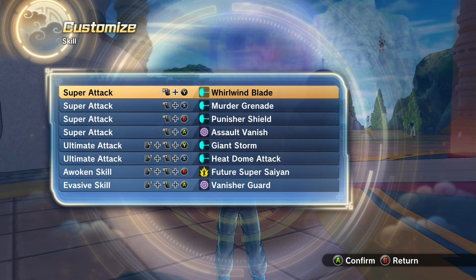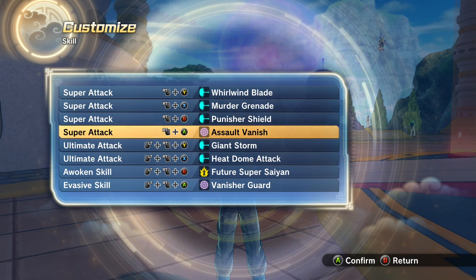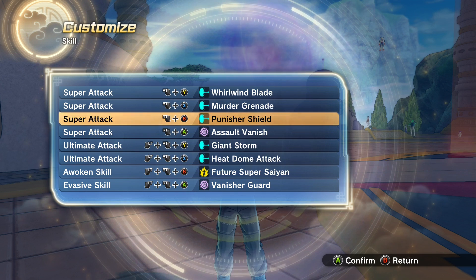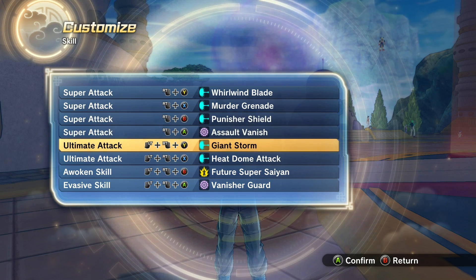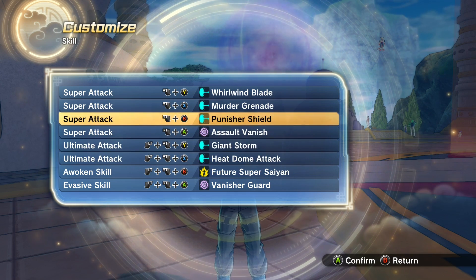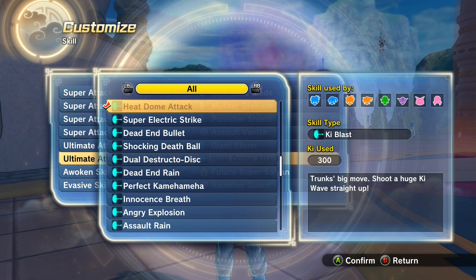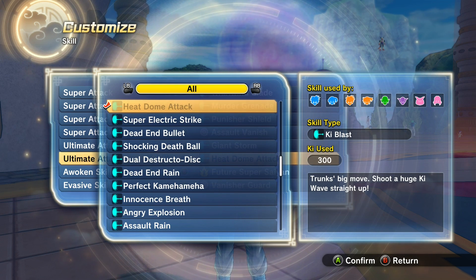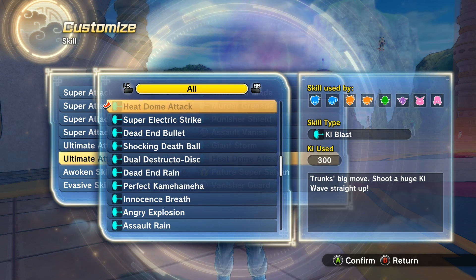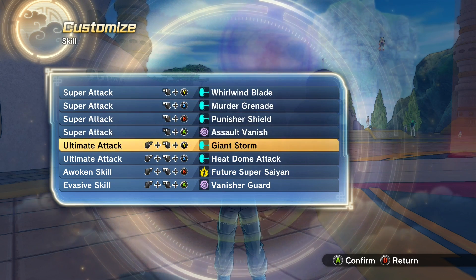For the super techs, there's a lot of different moves you can use with Assault Vanish — that's just the main key to this combo. What I really like right now is Murder Grenade, Whirlwind Blade, and then Punisher Shield. After Punisher Shield you can go into Giant Storm, or if you use Assault Vanish again and meet them at the ground you can use Heat Dome Attack. Or you can just skip Punisher Shield and go straight into Heat Dome Attack, which is pretty cool because whenever someone's near you and that spear appears it knocks them into the air — so as they're flying towards you after Whirlwind Blade, you can catch them with Heat Dome Attack.